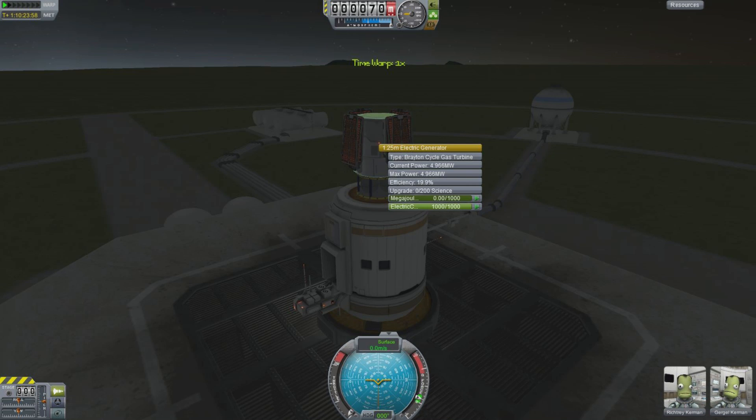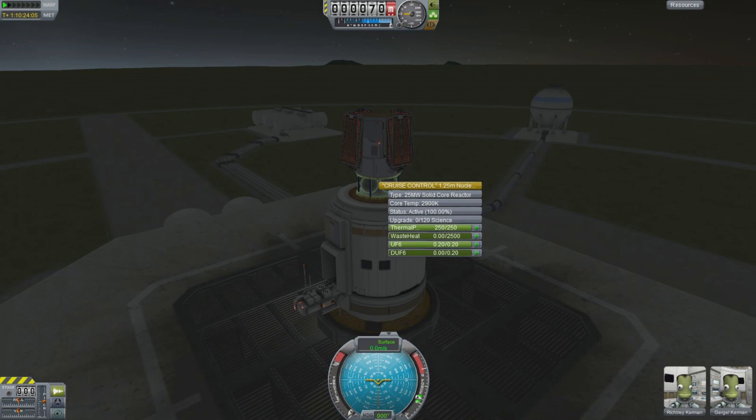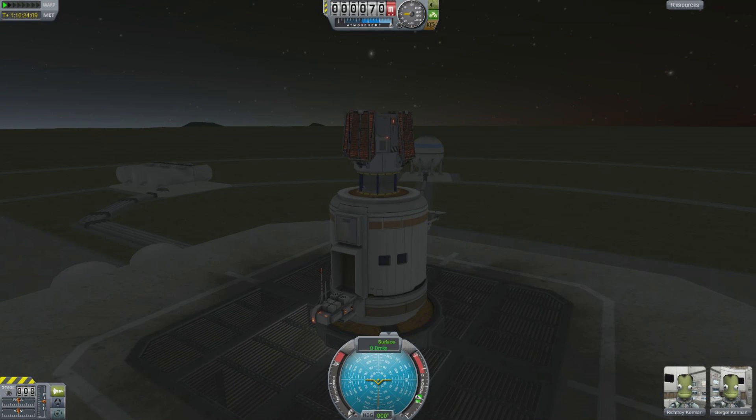For example, if I right-click on this, it tells us that to upgrade the electric generator it will take 200 science, and to upgrade this nuclear reactor will take 120. Clearly it will take some time.